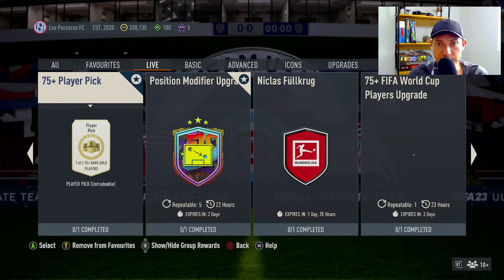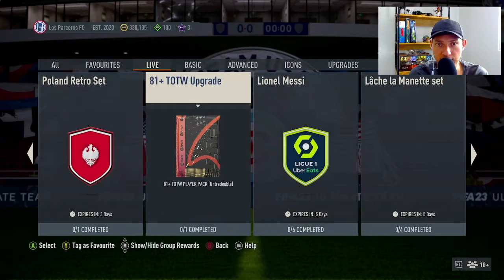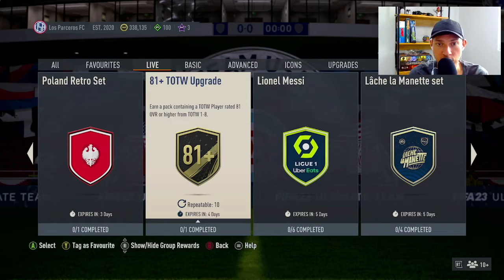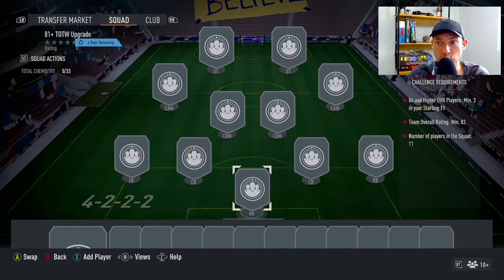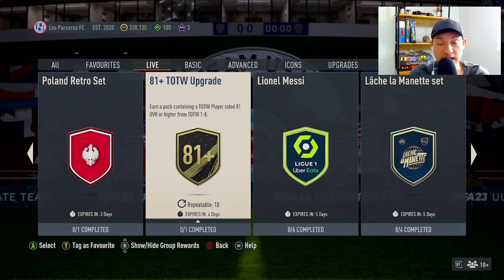We also have player picks, and that dynamic duo was from the other day. There are FIFA World Cup player upgrades here — an 81-plus Team of the Week pack. This one asks for 3 players rated 84 or higher, an overall rating of 83, and 11 players in your squad. It's repeatable 10 times over four days and earns a Team of the Week player rated 81 or higher from teams one to eight. I've only done the 85-plus Team of the Week pack a couple weeks ago and I'll continue skipping the smaller ones.